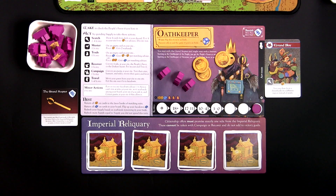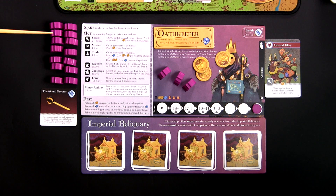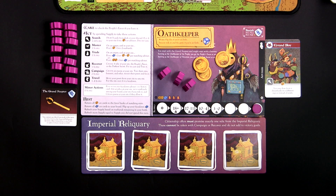Next is the Rest phase for the Chancellor's turn. During the rest phase, you return favor and secrets placed on cards. We return these two favor to the bank of the same suit as the card — the beast suit — and the secret gets placed on the Chancellor's board instead of back in the supply. Then we count the warbands in the Chancellor's supply — 14 warbands — so we move the tracker marker up to the 11-to-17 spot. That's how much supply the Chancellor has for the next turn.